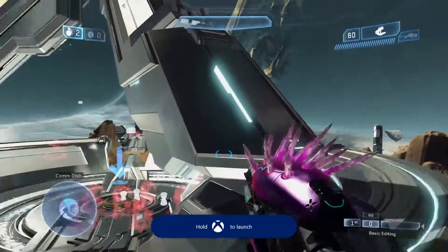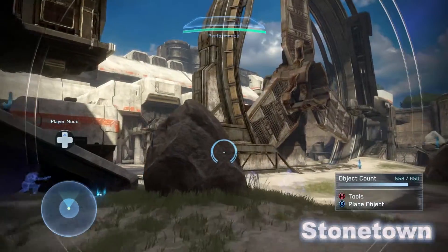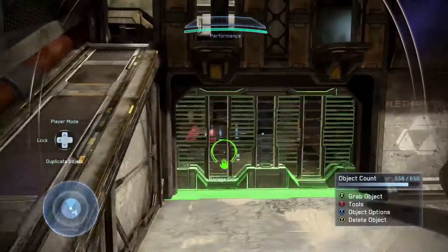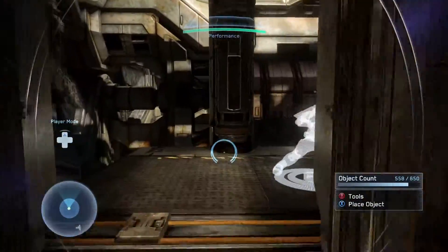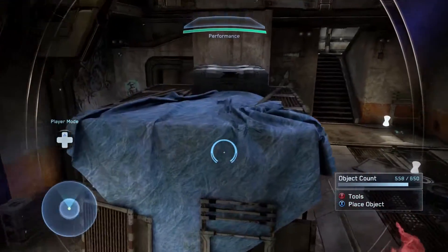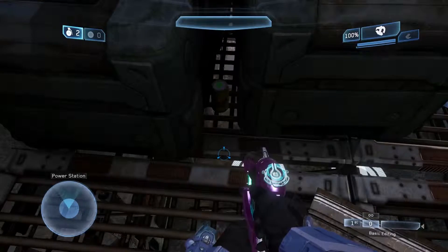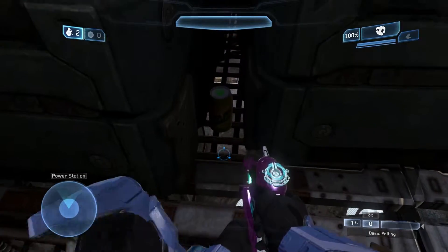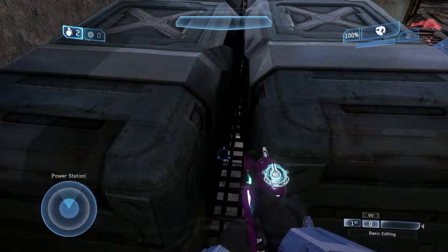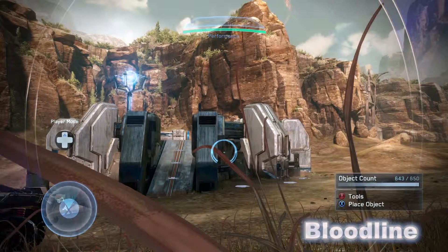Next up is Stonetown, the remake of Zenzibar. Go straight into the building near where the gate is, head through right here. Go to this place with the blue tarp. You'll see the can right there in between the two crates, or boxes, whatever those are. And there you go. My video glitched right there, so you didn't get to see the achievement pop.